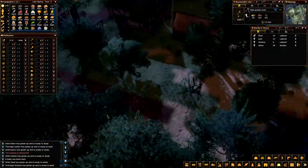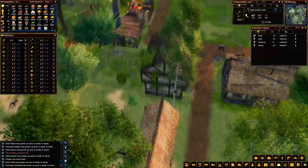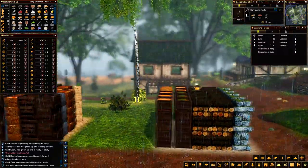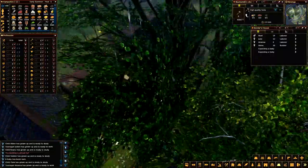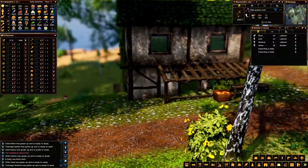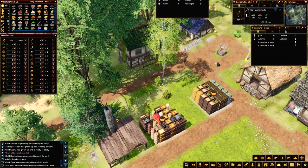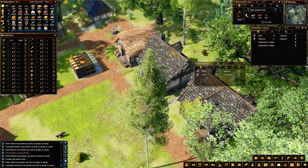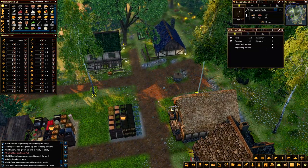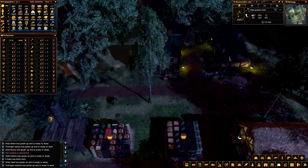It gets a bit hard to see - these trees grow like crazy. Beautiful. All right, so the boarder's house - very nice. A bunch of people went in there. Two people in there, two people in there, two people in there. Very nice. And they're expecting two babies right away - that's kind of awesome. They're bringing food in there and stuff. That's excellent.